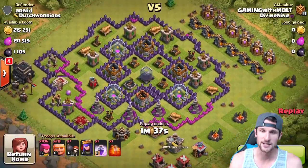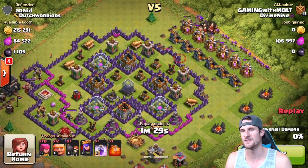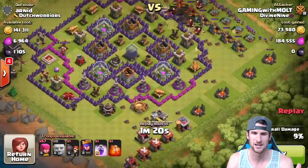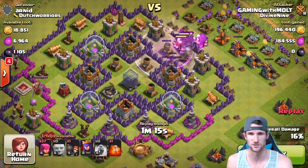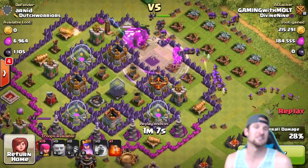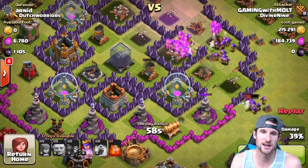Looking at this base I was like, what the heck is this? We're gonna go ahead and drop off our archers up here at the top, drop off a couple giants because I was getting impatient. This guy has definitely abandoned his base. Look at all these wizards down here. We're gonna drop off that rage spell because we've got to get rid of those mortars - those mortars are going to be the death of our archers. The archers are going to be the life of this raid in taking out that dark elixir.